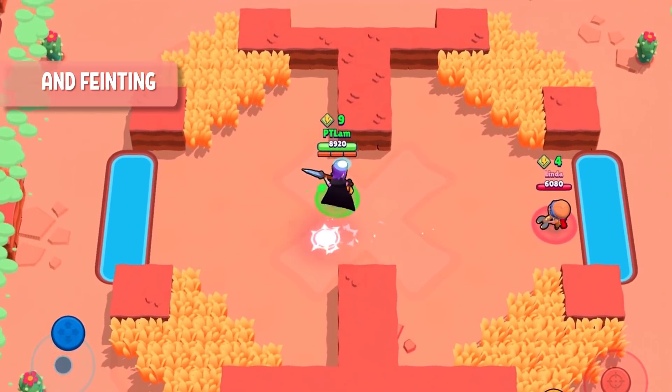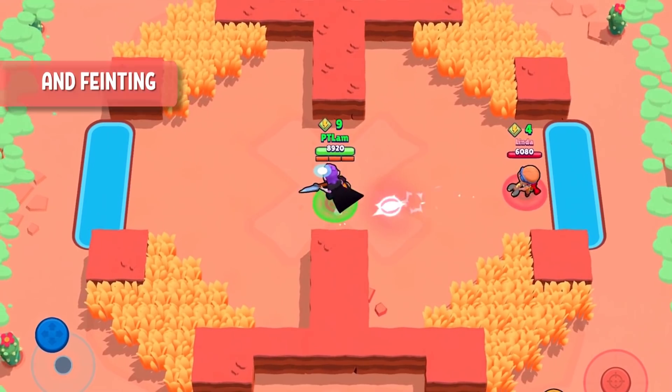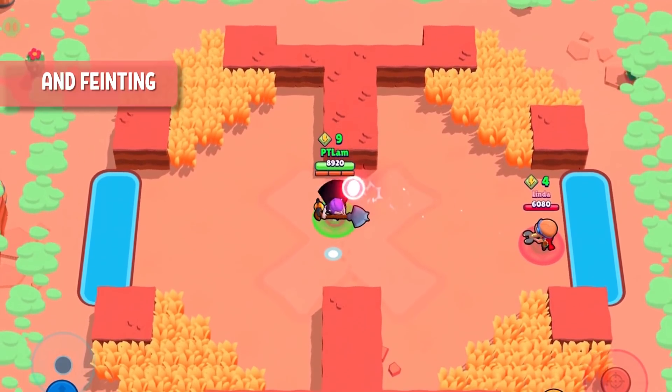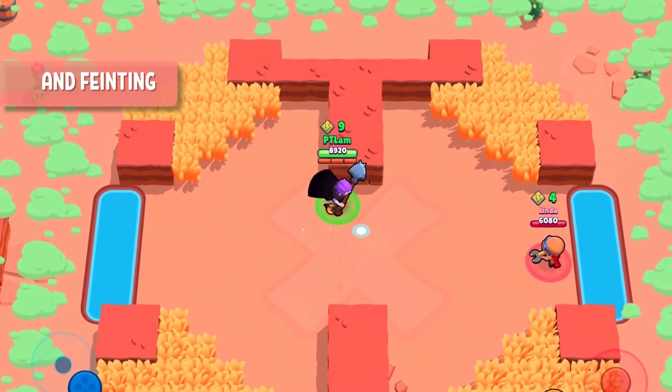Feinting is fooling your enemy by tempting them to attack you by going in a single direction. As soon as you hear and see your enemy attacking, go back in the opposite direction or make a hard turn in any other direction to avoid getting hit. Try to predict your opponent's shots and use the right way of dodging.